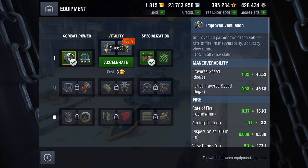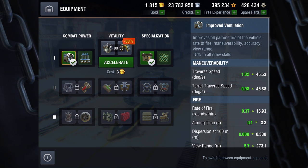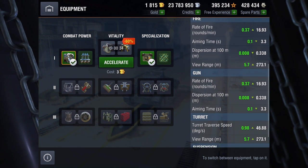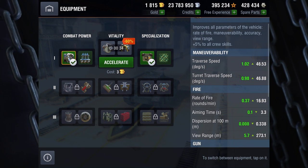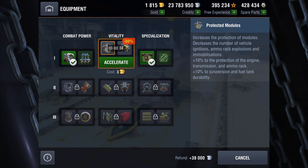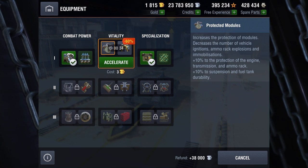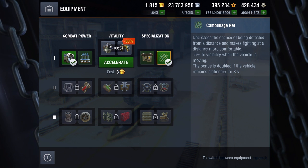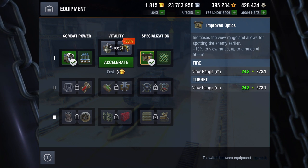Here's the equipment page for the PZ-38NA. I've chosen improved vents over calibrated shells. Calibrated shells increase penetration, whereas vents give you a lot more overall — helping with traverse speed, turret traverse, rate of fire, aim time, dispersion, and view range. That seems like a much better offset given the tank already has pretty good penetration numbers. Under Vitality I'm waiting for protected modules. Specialization: improved optics gets view range up to 273, while camouflage net reduces visibility even more when stationary. I felt improved optics getting view range to 273 is the better choice.